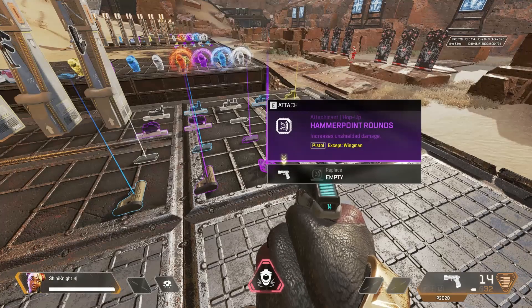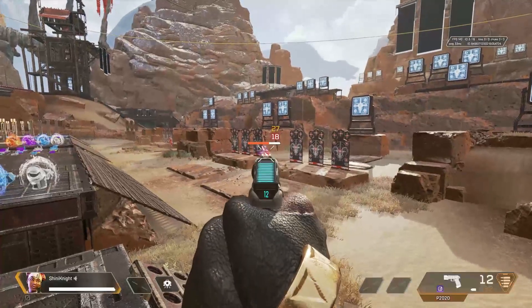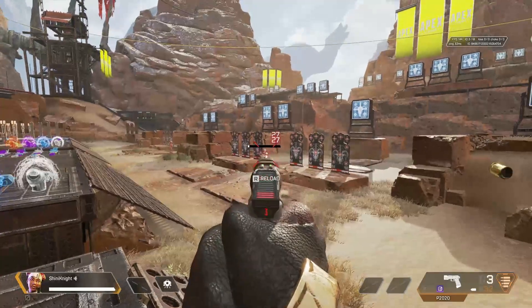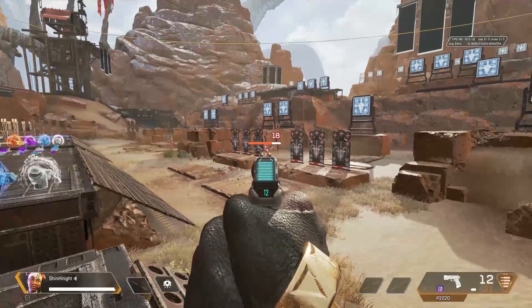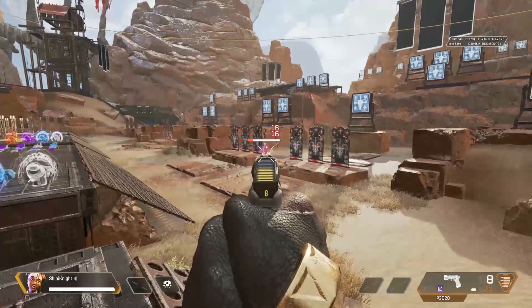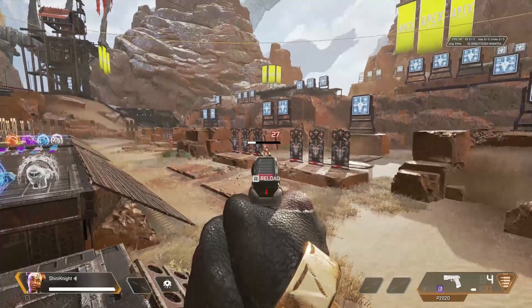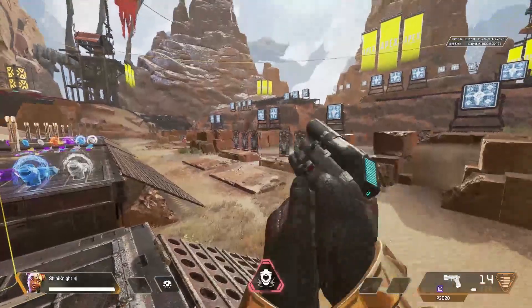The P-2020 can use the hammer point rounds attachment, which will do increased damage to unshielded opponents. As you can see, they're dealing 27 damage instead of 18, so it looks like it's an increase of 50% damage — 18 on each of the body shots, and then 27, 27, 27. So yeah, 50% increased damage on unshielded opponents.